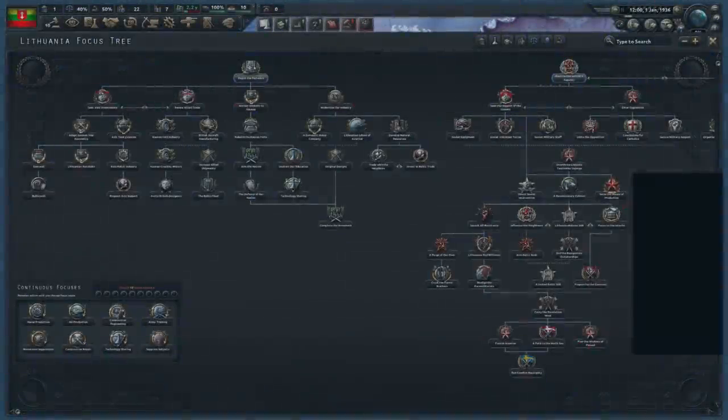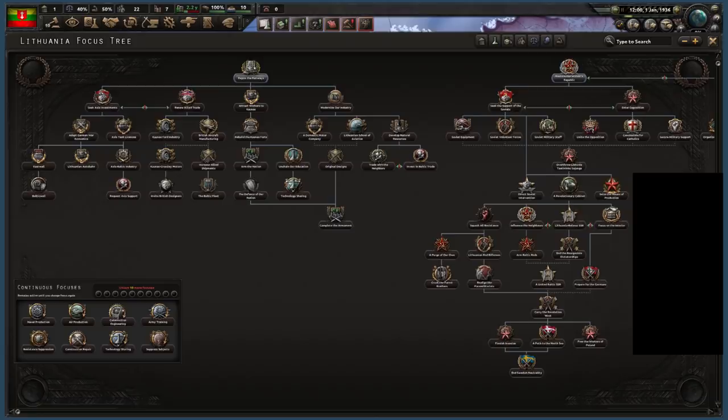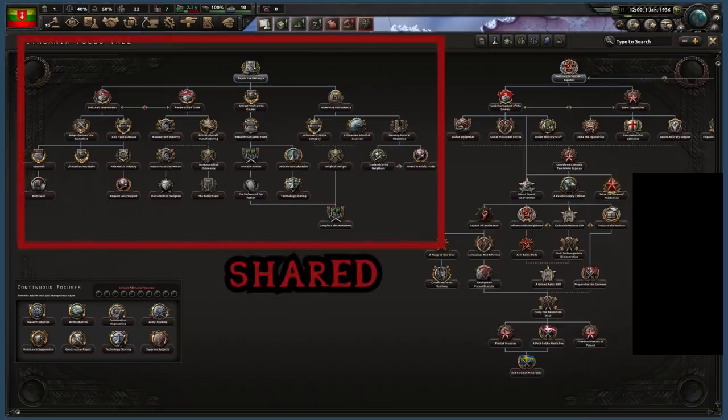Moving on to the focus trees of these nations, as some expected it will take a similar format to the Chinese warlords, in which all of them will have some shared aspects of their tree. However, each country will have a unique branch or a few associated with it, so there will be some unique flavour, but the core — especially the industry tree — will be the same for every country.